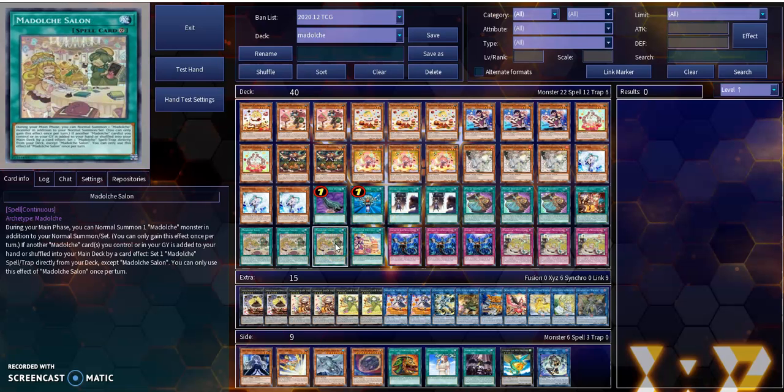Now with Salon, whenever one of those Modulce cards you control would be returned back to your hand or shuffled into your main deck by a card effect, you can get a Spell or Trap and put it directly onto your field. So you can get Ticket or Parmamaid and play around with those. Especially because of how good Parmamaid is and its abilities.